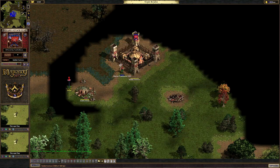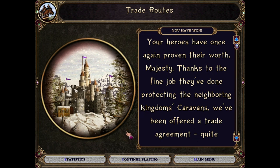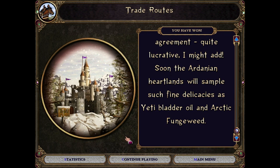No heroes have been buried here but we did find another one of these. And I guess we did well enough - I'll take it. 'Your heroes have once again proven their worth, Majesty. Thanks to the fine job they've done protecting the neighboring kingdom's caravans, we've been offered a trade agreement. Soon the Ardanian heartlands will sample such fine delicacies as Yeti bladder oil and arctic fungeweed.' Well, that sounds awesome. I had no overview on this mission - it wasn't all that bad, but I'm kind of surprised we didn't lose more than half the caravans, because a single goblin can easily take down a caravan and at times there were absolute masses of monsters on the map. Anyway, I'll take it. Thanks for watching and see you next time.